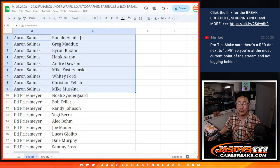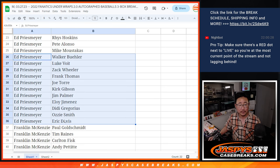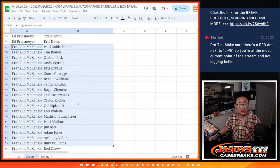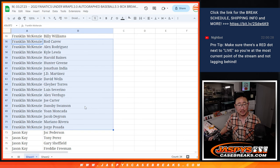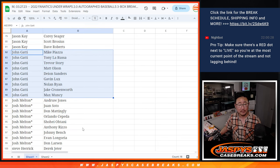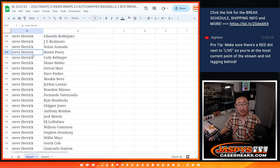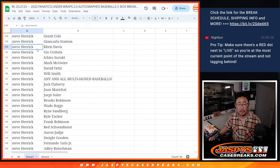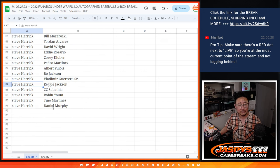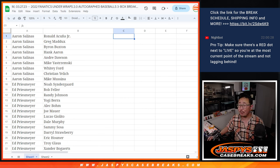Aaron, there are your players right there. Ed P, your group of players over here, and some more right there. Franklin, got your players here — some more, and the rest. Nice. Jason K, there are your players. John. Josh with Last Spot Mojo. Steve H, there's a bunch of players here — one group, here's another group. Any and all multi-autograph baseballs. You might have the rest from here on out. Thanks, Steve. Thanks, everybody. We're going to pause the video. When we come back, we're going to see if there's any trades. Then we'll have the break. Stick around. BRB.